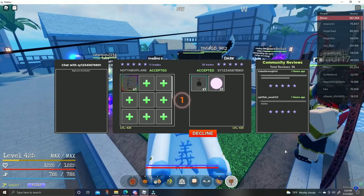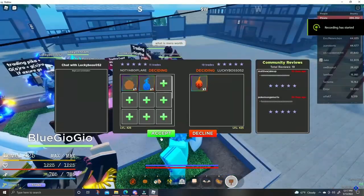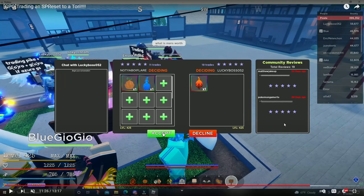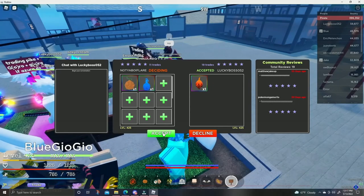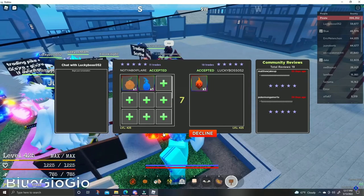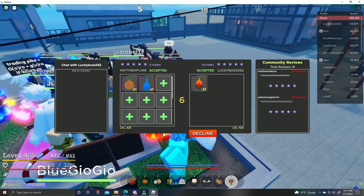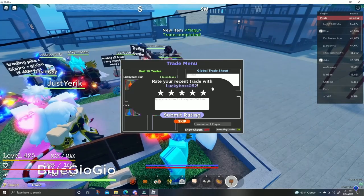Now this is when things get spicy. I'm trying to get this trade — Mirror and Goro for Magu — and I cannot do it, so I was lucky to do it right here. I found this dude in trade hub because I was going around and nobody was having it. I didn't even need to hit this dude with the 'I'm recording' cheese; it just happened. Bam — we got our Magu.